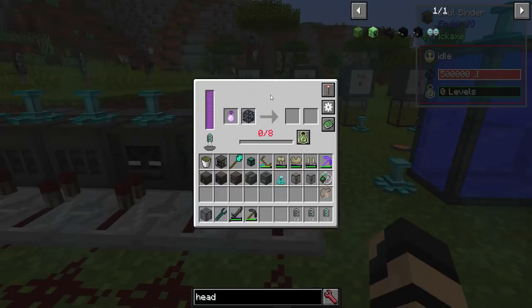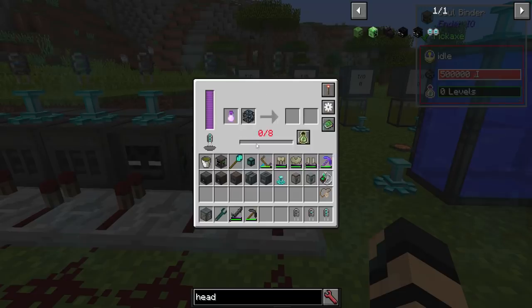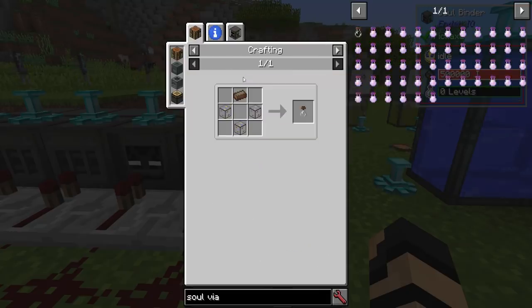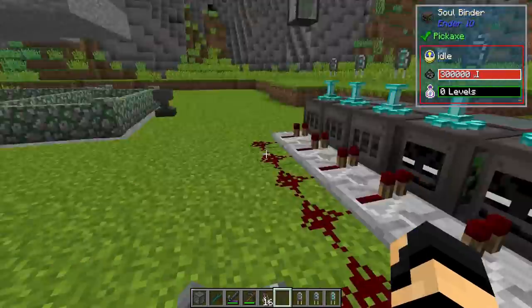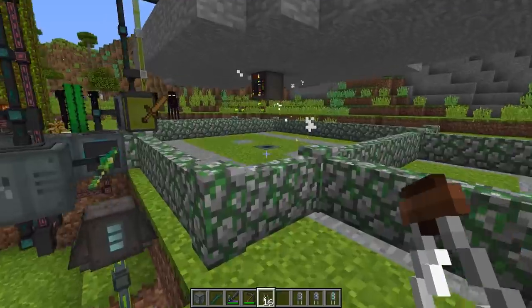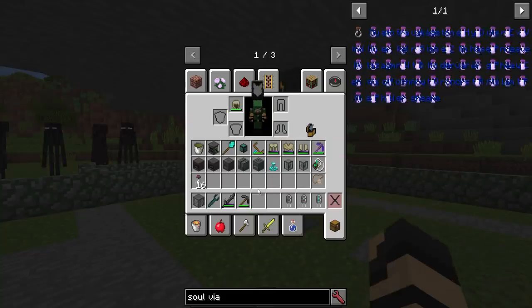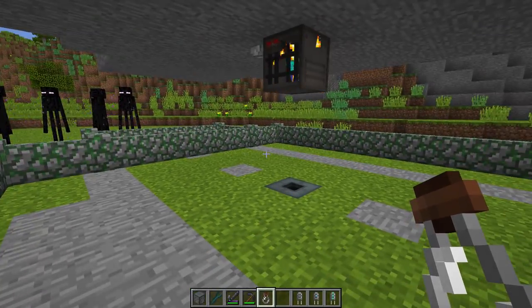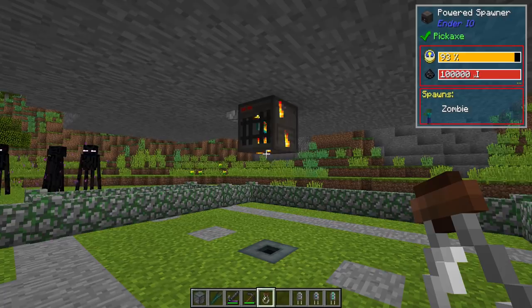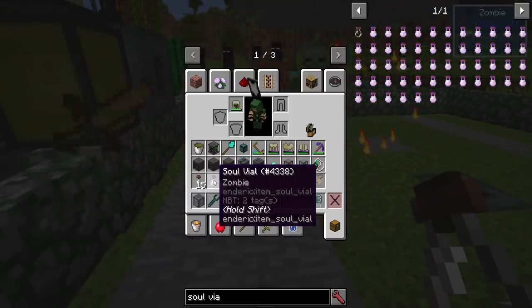You can actually make the spawner spawn anything you want within reason — it will just take a little bit longer. To make a soul vial, it just takes a bit of fused quartz and a solarium ingot on top. It's a very handy tool. You take a soul vial and right-click it on an entity, and it will store that entity in the vial. I just clicked on a zombie and got a soul vial with a zombie in it.